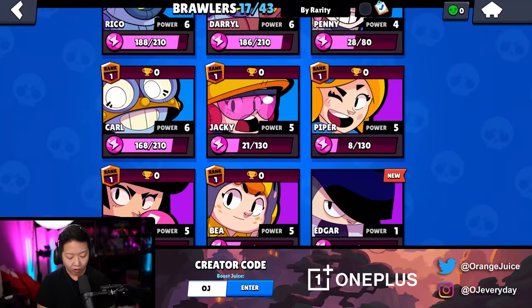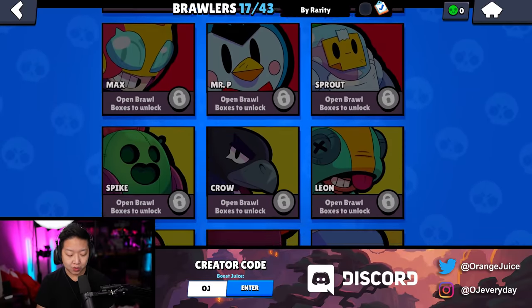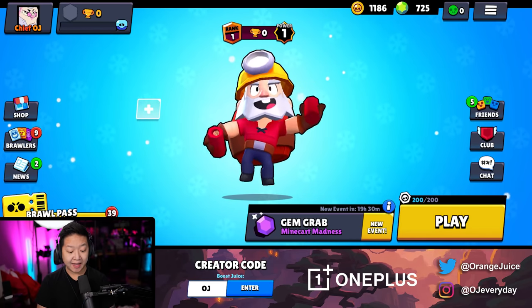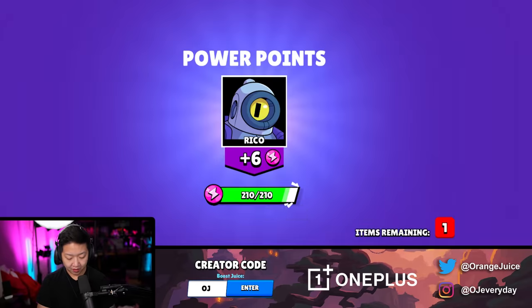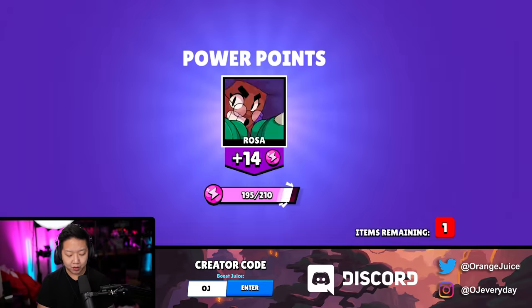We've unlocked all of that and we have a lot of the epics. We have a mythic, but we need all of these ones left - all the legendaries. I feel like it'd be a waste if I didn't get Barley to level 8 so that I could at least potentially get a star power. Back on the track, we've got the box. Going through all these boxes. There's no point where we just got Byron's power cubes because we might have bought them with gems a little bit earlier.